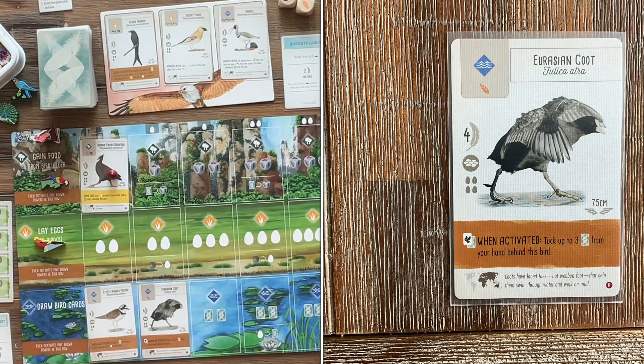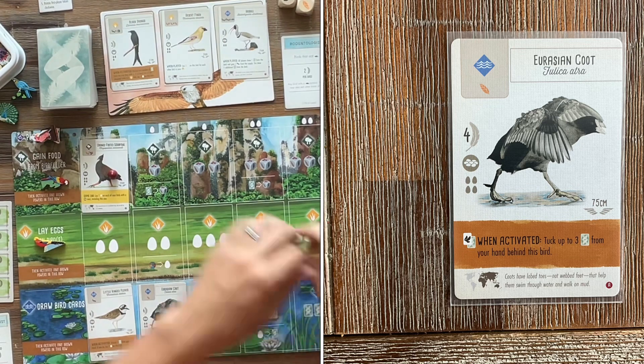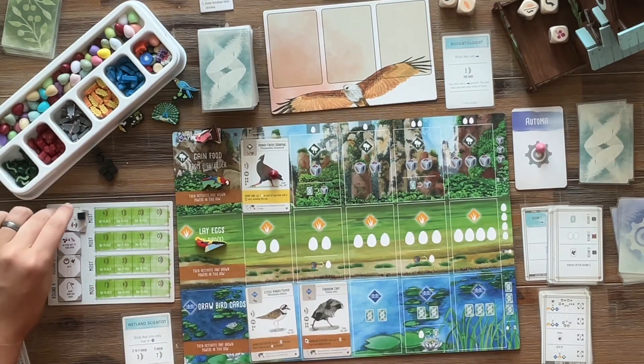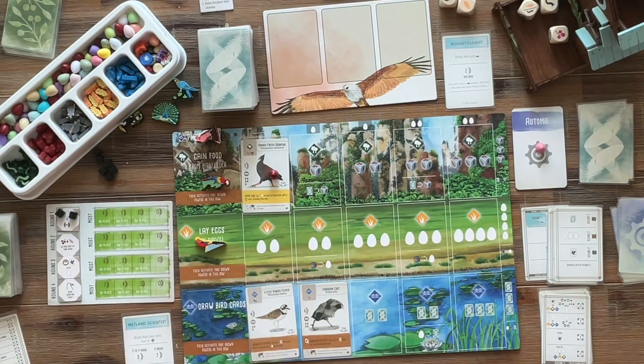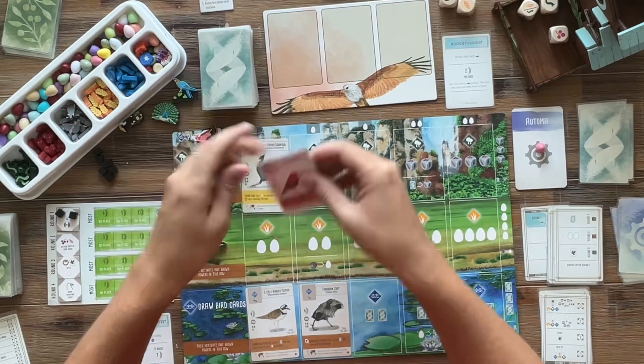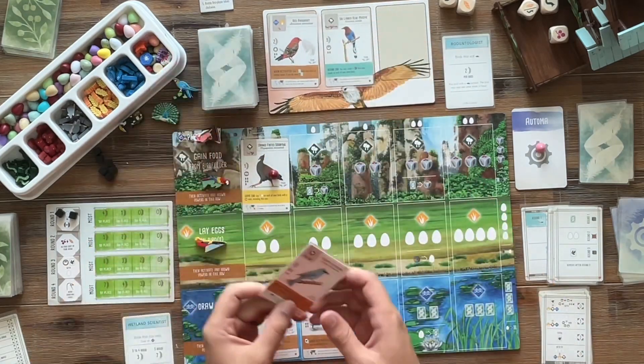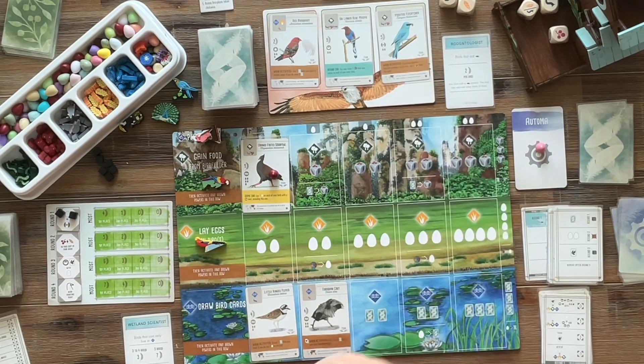Here's the Eurasian Coot. It says tuck up to three cards from your hand behind this bird — that's a potential three points in one activation. I'm really hoping to build on this wetlands and perhaps pull off a full tuck. The Automa gets another five points, so they are scoring pretty heavily in round one. And they reset the tray.